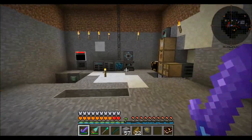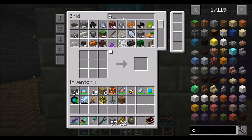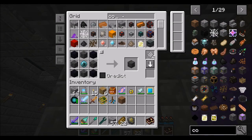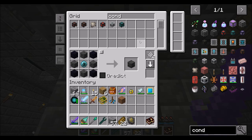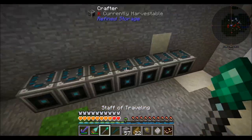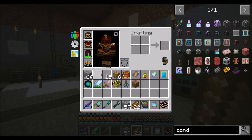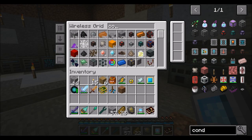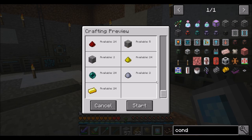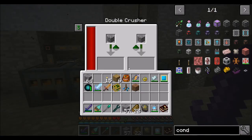All right, next up — notice every time I use my staff it refills automatically. That's awesome. Let's get some more conduits going. So conduits — I want to teach you how to make these guys. These are expensive, not going to lie, but they're not too expensive. Let's get like a stack of them. That shouldn't be too bad. We'll be back in a minute when the crafting's done.